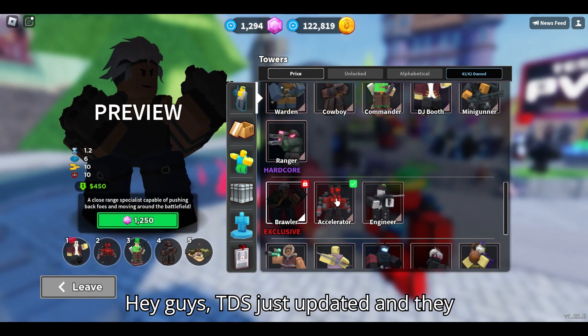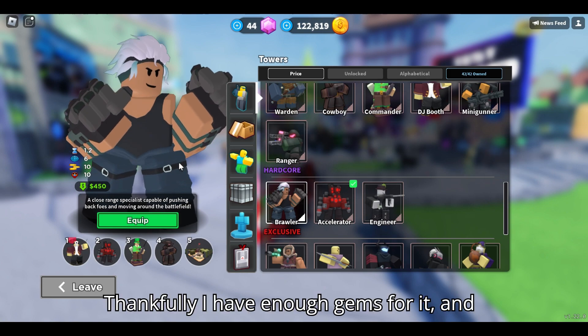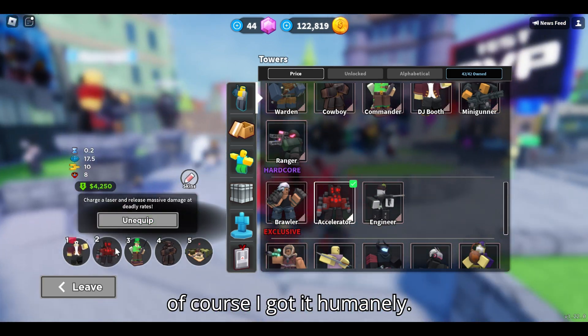Hey guys, TDS just updated and they released the Brawler Tower for 1,250 gems. Thankfully I have enough gems for it and of course I got it.